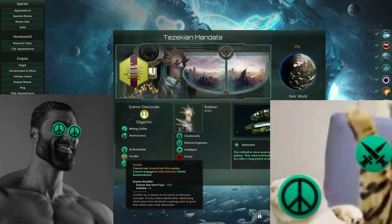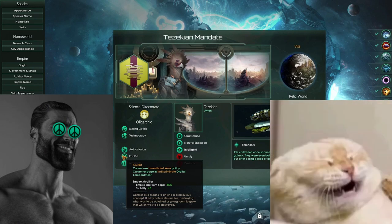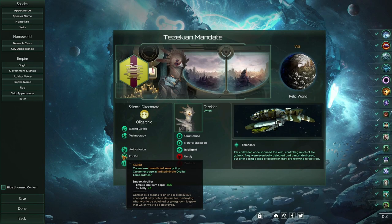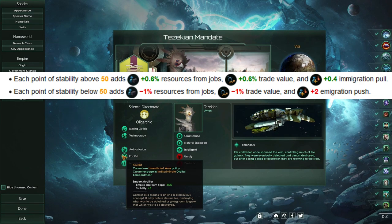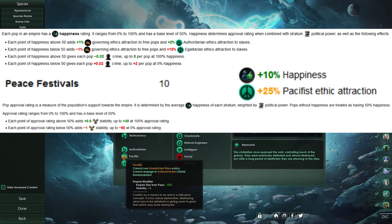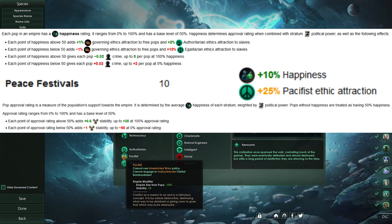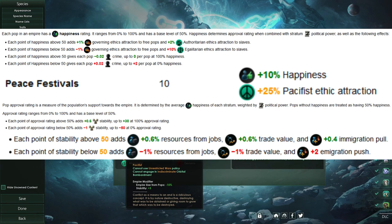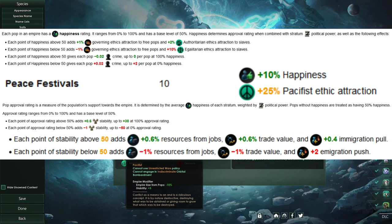We've also taken Pacifist — not something you commonly see — but we have workarounds for this. We're trying to take advantage of the early game economy benefits: the extra 5 stability from Pacifist baseline, as well as their very powerful edict, Peace Festivals, which gives 10% happiness to all of our pops, equating to extra stability. Being able to stack all of those stability benefits means we get extra resources from jobs, and that can be extremely beneficial in the early game or at any point in the game.